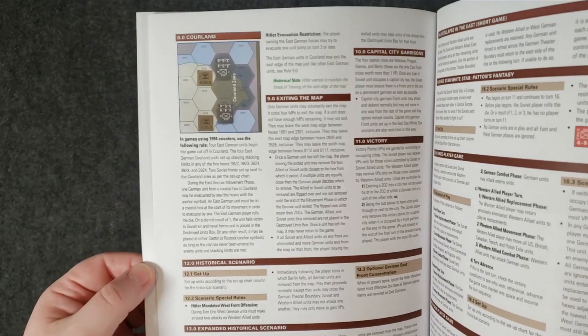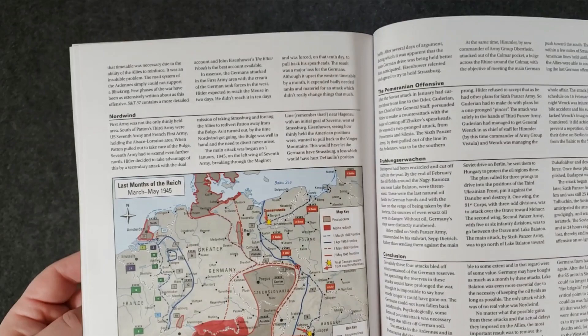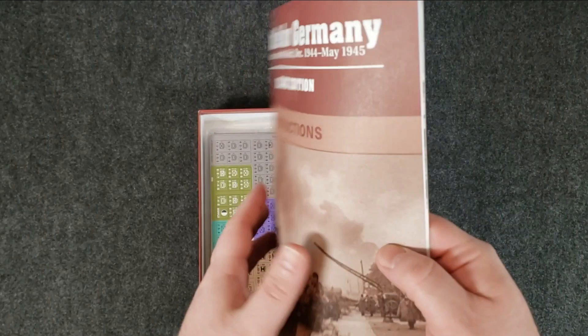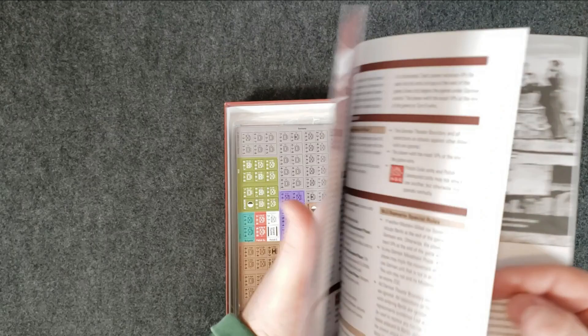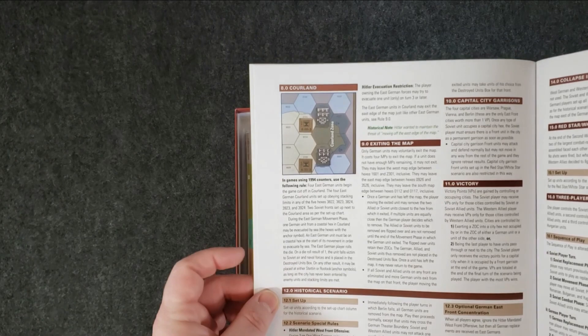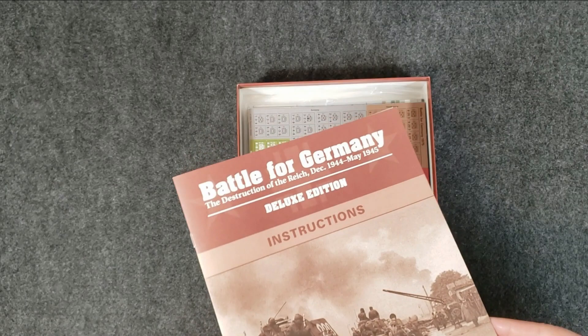There are basically no rules in this game — it's about five pages of rules, and the rest is scenarios and historical background. It says 60 pages total, but it literally includes the setup chart and the historical background, which takes up half of it. The optional rules are up on page eight, and the main rules end at about page six. That's fantastic — I love simpler games. I have no interest in 40-page rulebook games; there are too many good games out there to spend that much time learning and playing just one game.